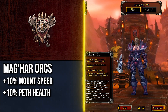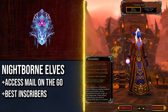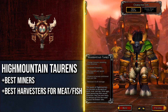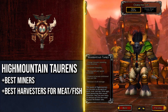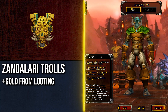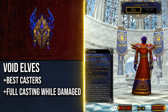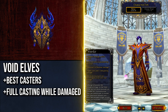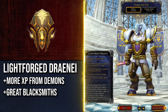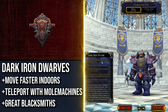Mag'har Orcs have an extra 10% mount speed and 10% pet health, making them very good Hunters. Nightborne Elves can access their mail on the go and make the best Inscribers. Highmountain Tauren are the best miners and harvesters of meat and fish — if you're leveling a gathering alt, going Highmountain for Horde is the way. Zandalari Trolls get more gold when looting. Void Elves make good spellcasters since their cast bar isn't delayed upon taking damage, which makes a real difference when pulling large groups.